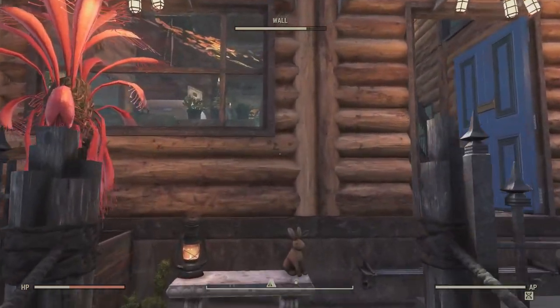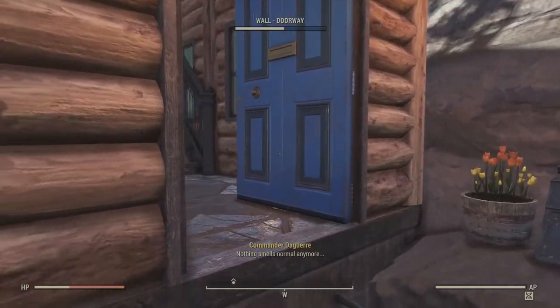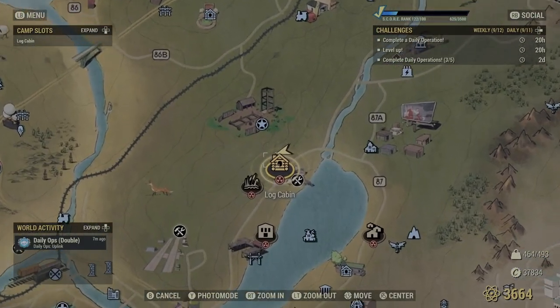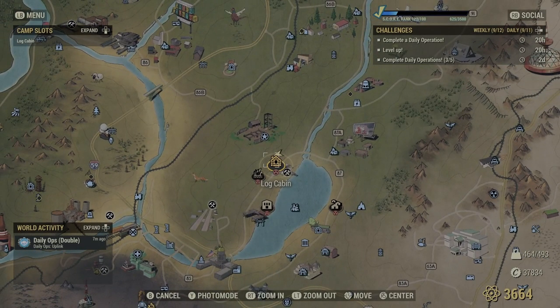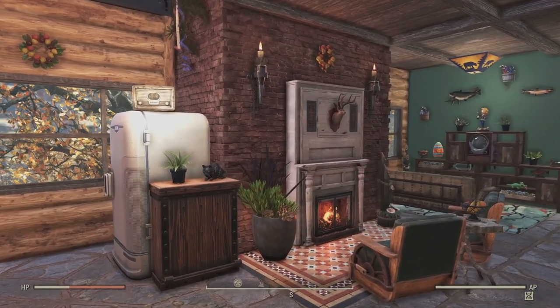I promise you, as you can see from my build, it is possible. To find this location on the map, just go to Lakeside Cabins and then up the hill to the west — you'll run into this little bridge soon enough. If you do build here, be aware that you will get the quest to take over the workshop nearby almost every time you travel back home. And if someone else already owns it, attacking mobs will take potshots at your camp, which... rude.